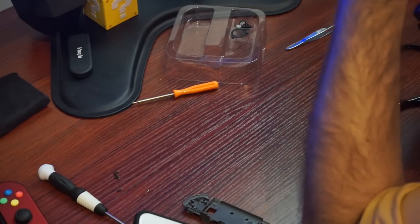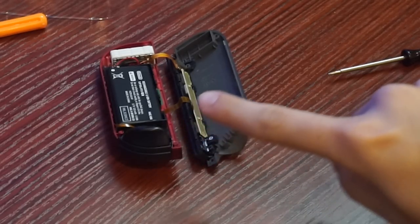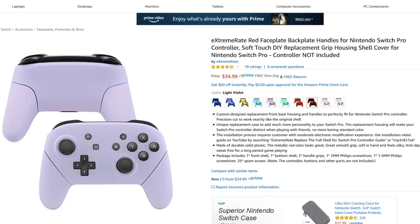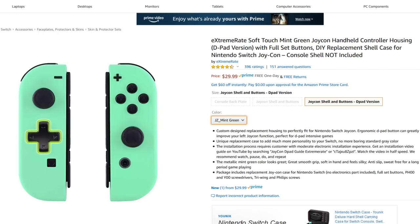Just be sure to do it on a day when you have a lot of patience, because there's always a chance you might miss a step. I accidentally screwed together the old shell with the new shell — a little embarrassing. If you don't want red, there are other colors to choose from on the listing, including ones that match the Switch Lite aesthetic. I would probably have chosen the light blue or light green. I'll put the tutorial and links in the description, and I want to thank XtremeRate for sending these out.